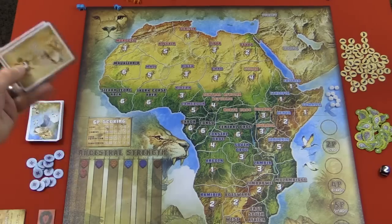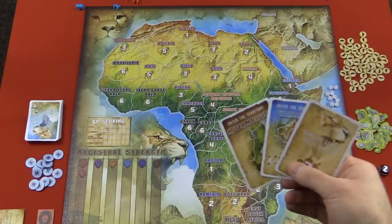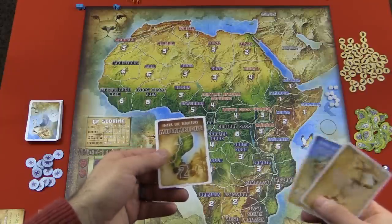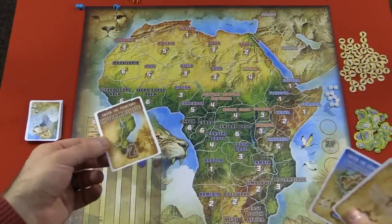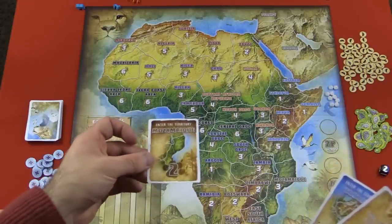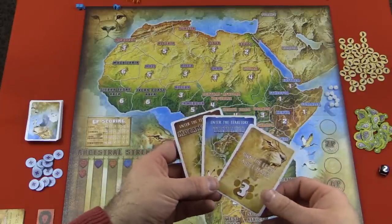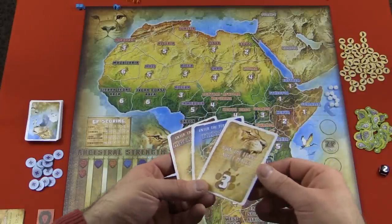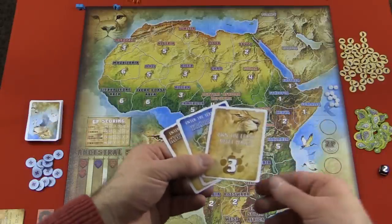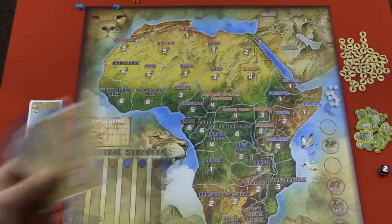You'll also get a number of mission cards. You're going to keep at least one at the beginning of the game. These are secret missions that give you a way to score extra points at the end of the game. For example, this one says 'entered the territory of Mozambique' — these are instant, so as soon as you complete one you reveal it and that's two points. However, if you don't complete these, it's going to cost you two points. So you've got to be careful about which ones you keep and which ones are attainable. Some say 'own the least adult males' — not really a good thing, but if you do, you can reveal it at any time and get three points.